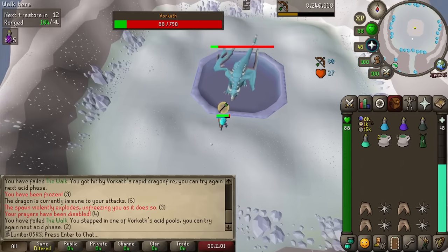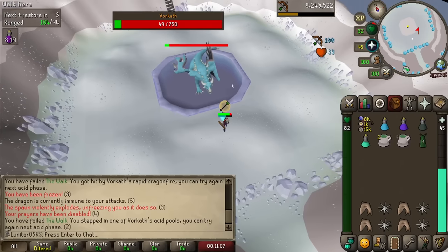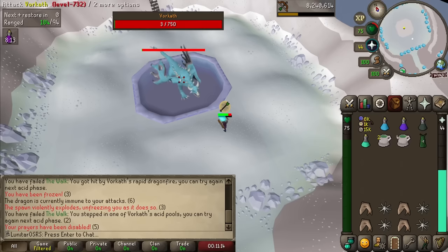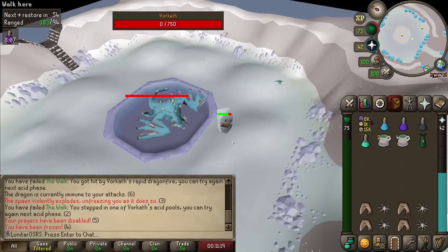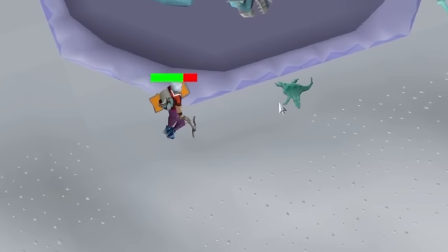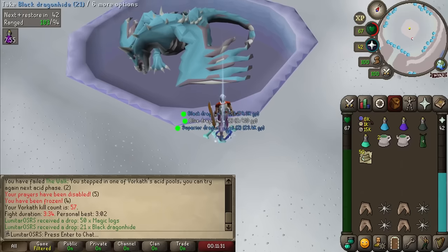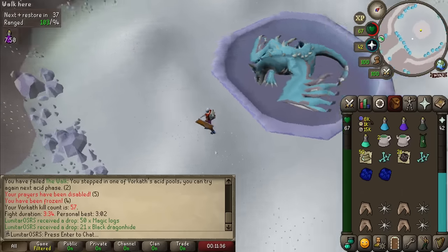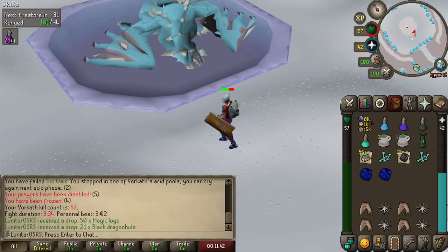The crossbow keeps slapping — 21, 20, 21, big hit, 25 — this thing is really hitting hard. There we go, Vorkath is down. Definitely not the cleanest kill by any margin — it's been like a couple of years since I've killed Vorkath — but not too bad. For a Hunter Crossbow, that is pretty damn sick. Let's go ahead and try some other bosses out as well.